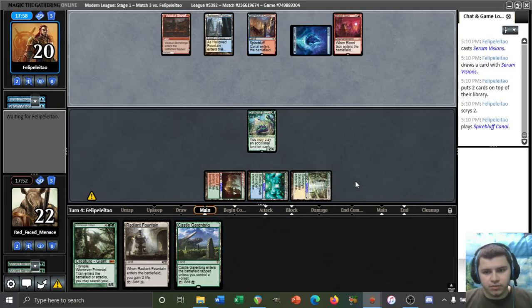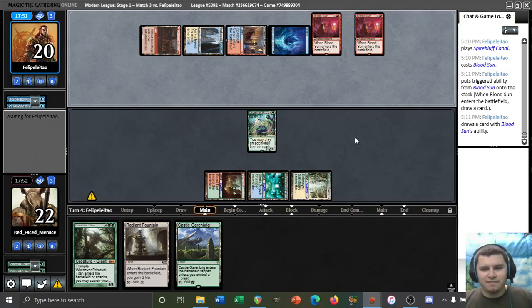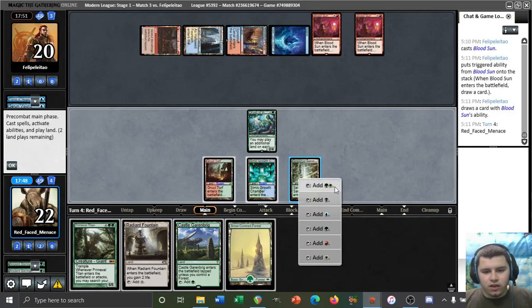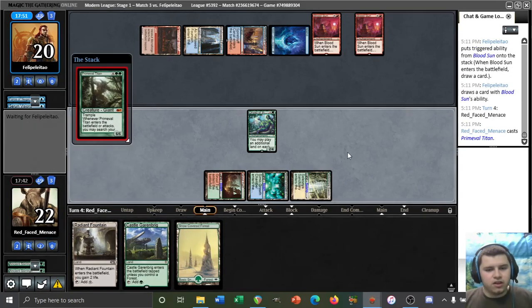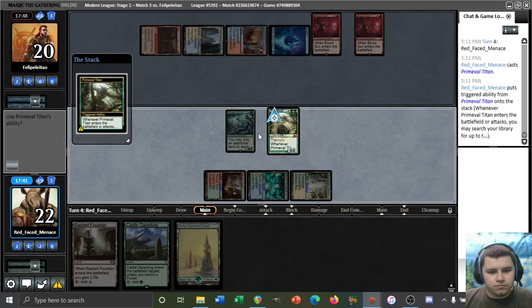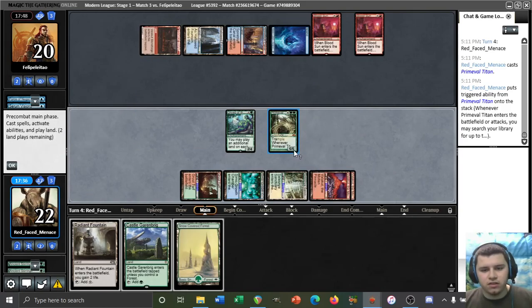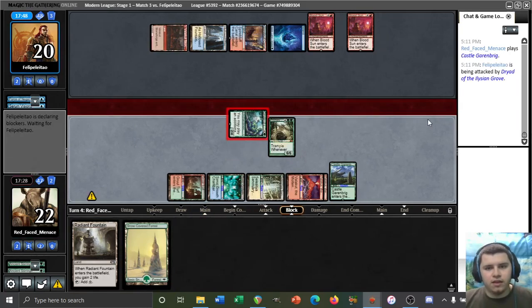Maybe we should have taken the Valakut anyways, because we do have ways to deal with Blood Sun. We can just slam a Titan this upcoming turn — that way we can search up a couple of Valakuts. Assuming our opponent doesn't have the answer. They could have Gust or Mana Leak. Don't know if we can activate Castle Garenbrig's ability. Oh, if they're just tapping out for a Blood Sun, that's great news for us. Let's play a Titan.